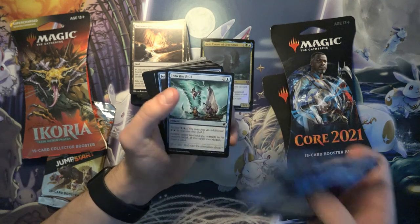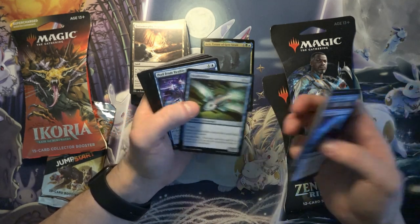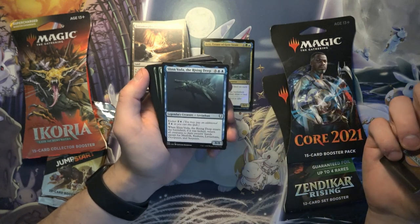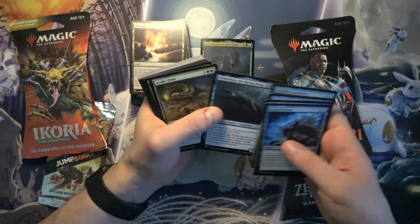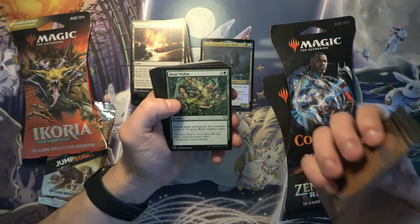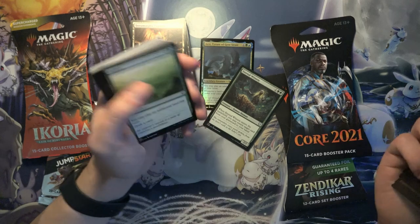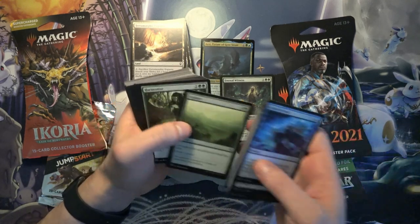Factor Fiction was in Dominaria, I think — one of the legendaries that came in every pack. Acidic Slime, always a decent commander card. Same with Beast Within. And there's a good uncommon, actually: Eternal Witness. Might actually be worth a couple of bucks.